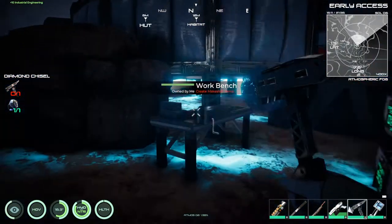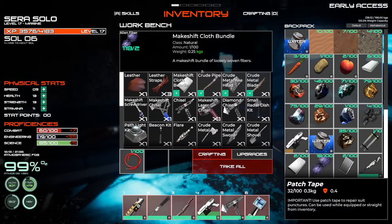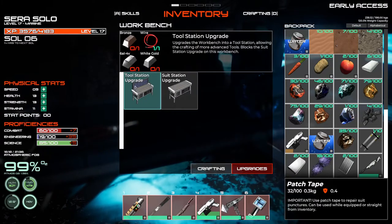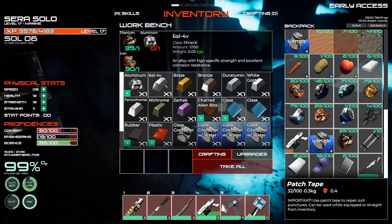We were working on making this a tool bench, and I'm pretty sure I've got the titanium for that. Upgrades - tool station. Was it the 6AL4B that I needed? Yes it was. So I just need more aluminum.